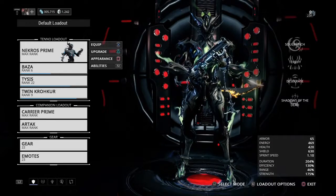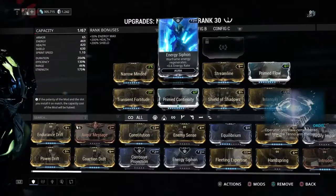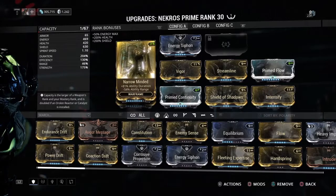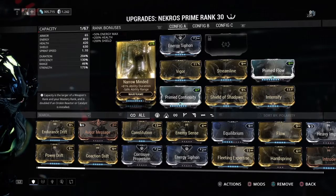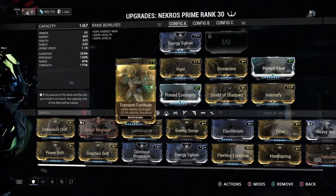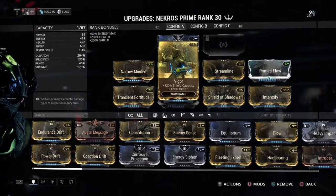Hey everybody, welcome back to another Warframe build video. Today I'm going to be taking a look at Necros. I started with Energy Siphon — it's a great mod for Necros because more energy means more ults. Then I go into Narrow-Minded, Transient Fortitude, Primed Continuity, and Vigor.